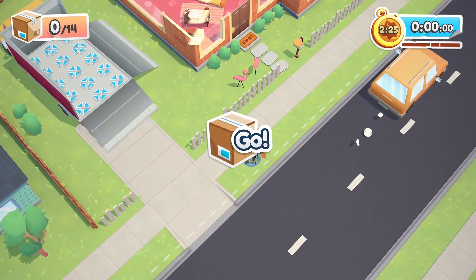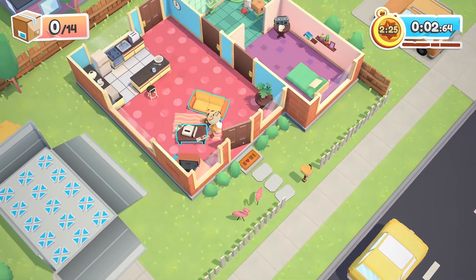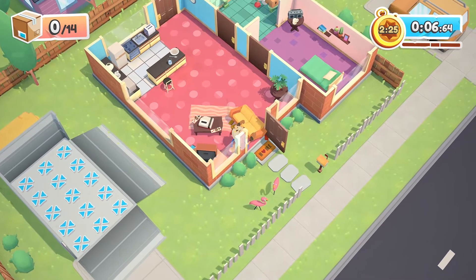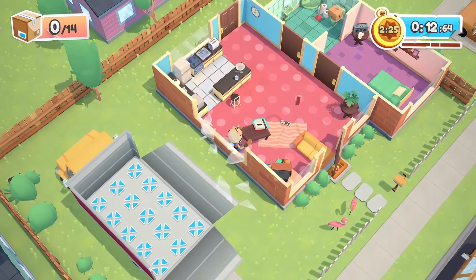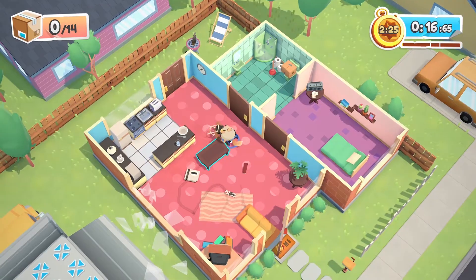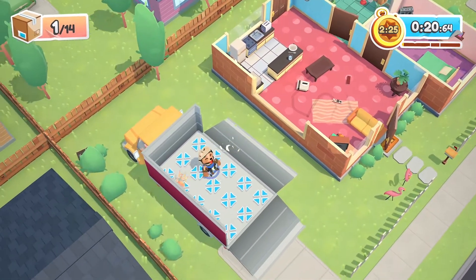When you're playing with another person, that's 7 and 7 — I get 7 items, you get 7 items. Everything that is highlighted means it needs to be moved. Things that are not highlighted, you don't need to move them.